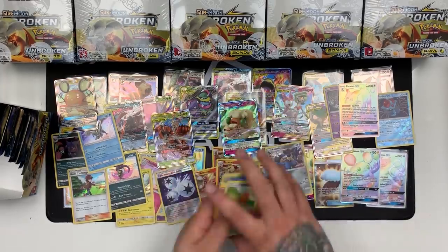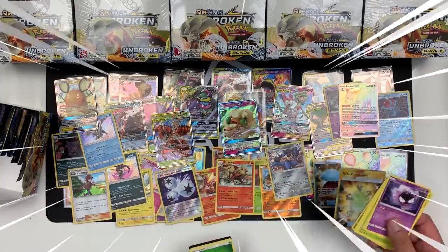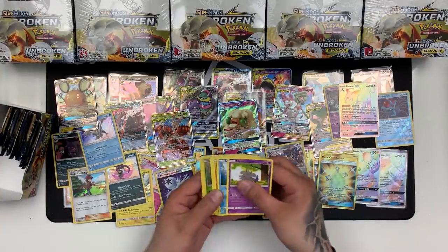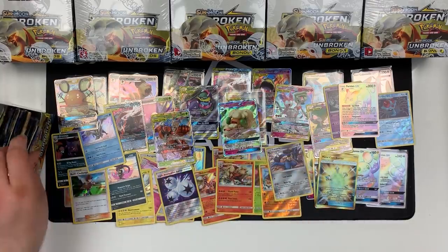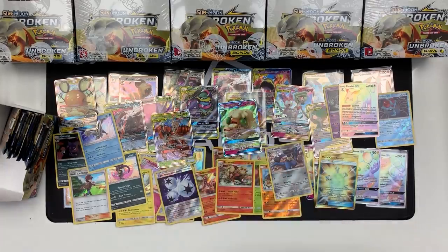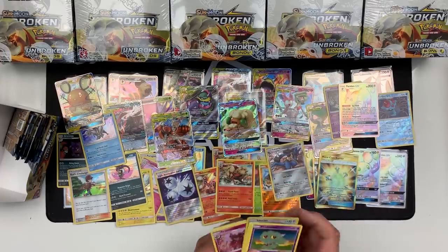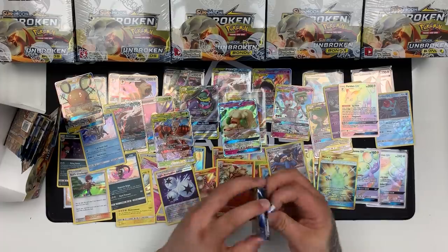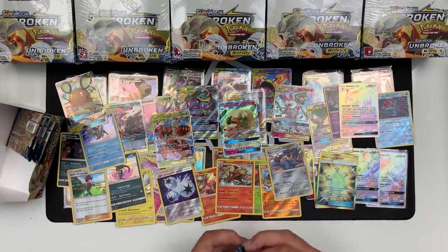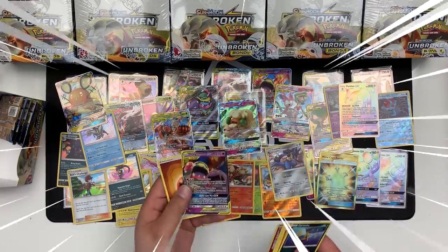We've got a Poliwrath and Quagsire is our rare. White card — we walk away with a Metalcore Barrier. Yes! Our rare is a Gengar. Next we have Tangela and a Meowstic. Venonat and a Darmanitan. Snorlax and an Aromatisse. Next one we have a Weezing as our rare, a Doduo as our reverse. This is one crazy opening — we've got a Cleffa and a Muk and Alolan Muk GX. Nice.